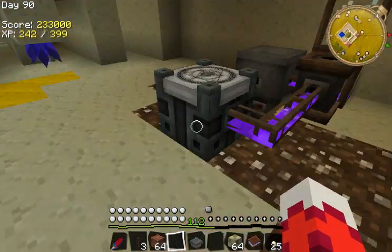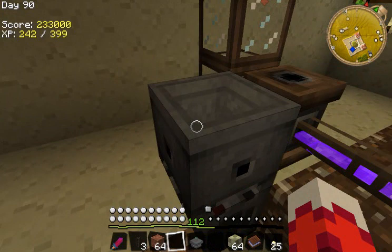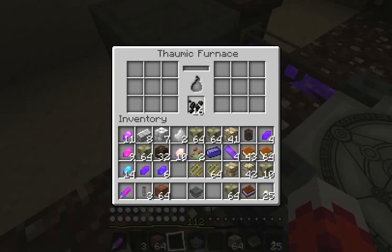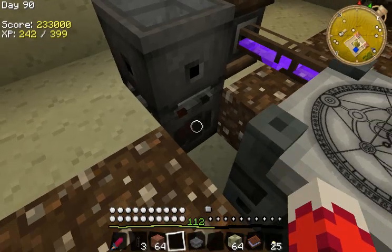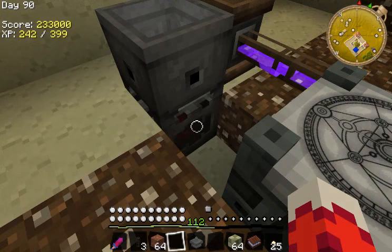The reason why we put it under a crucible is because when we throw items in, it'll make 50-50 like I said. But if you have a furnace that's on, it'll make more V than taint. I don't remember the exact percentage, but it'll make more V than taint.